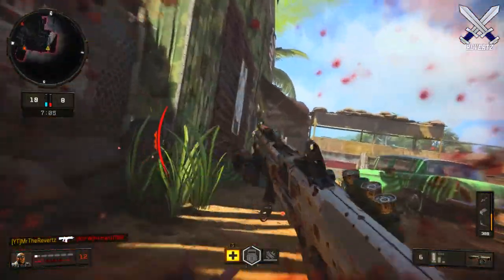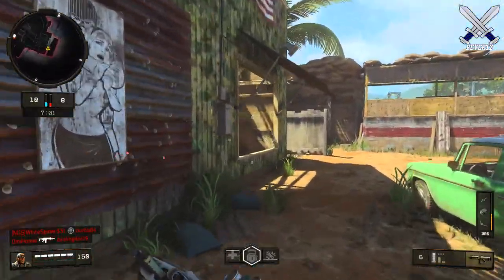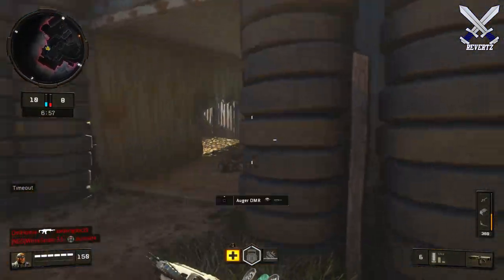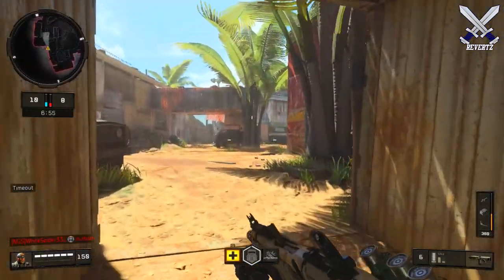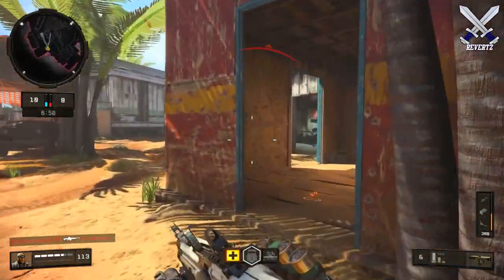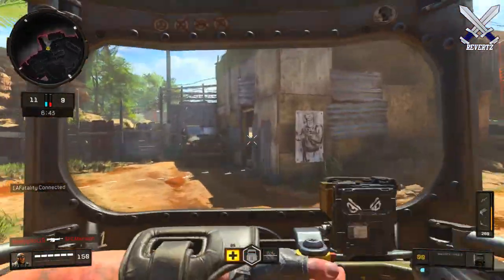Upon first hearing this you may think that the attachment is quite literally useless, but it's actually not that bad. It really does disorient the player who's within a good enough proximity from it. It's very unique — there's never even been an attachment that has ever blinded another player before in COD history, so it's pretty unique in that way.